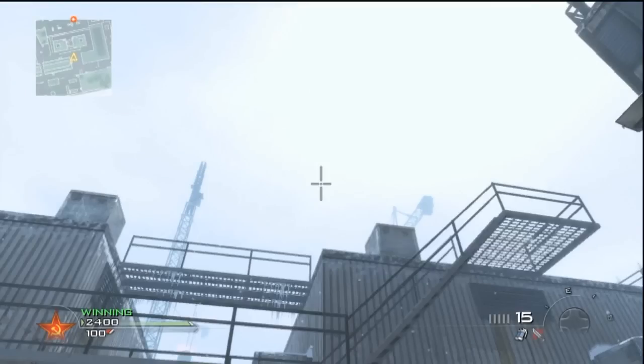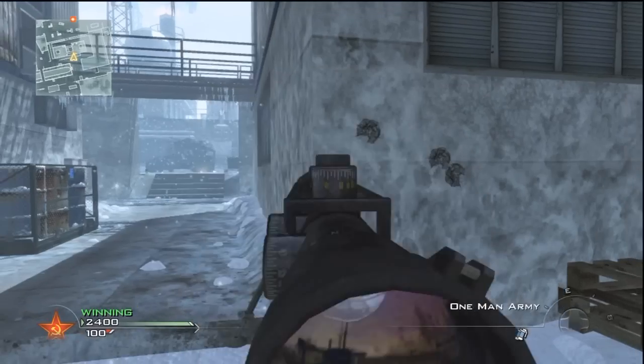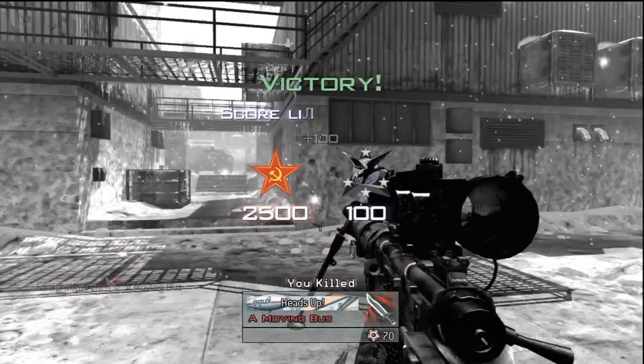This spot from the defensive spawn — you want to stand right about there before the stairs, run and jump, throw it right over the corner of that building, and this'll land in the spawn as well.